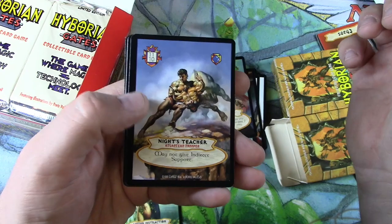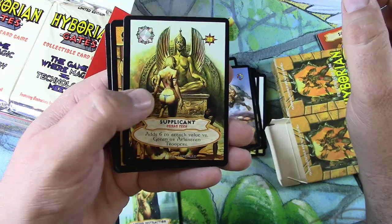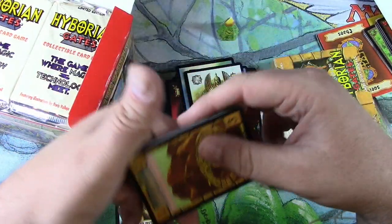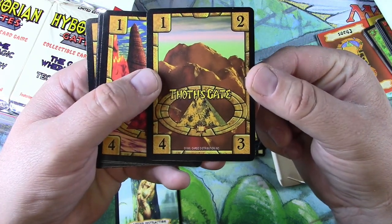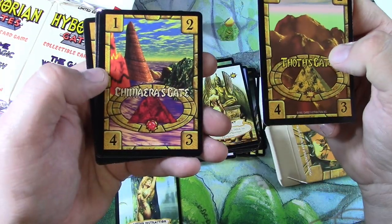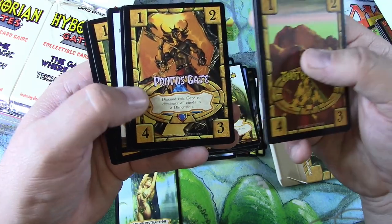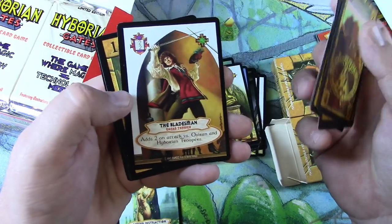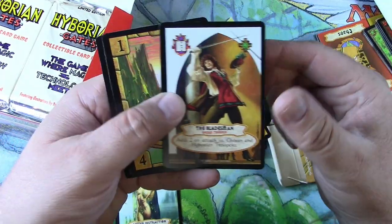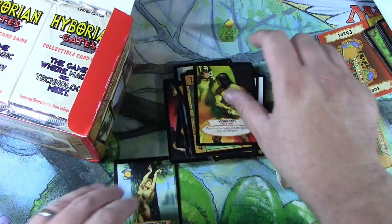Fun stuff. Got a little nudity there — this is a Thoth's Gate. So what do you do with that? These are gates. There must be some way to travel to the other dimensions with the gates. It could have been fun. The Bladesman, Agnereus Gate, another Viking Gods — very cool.